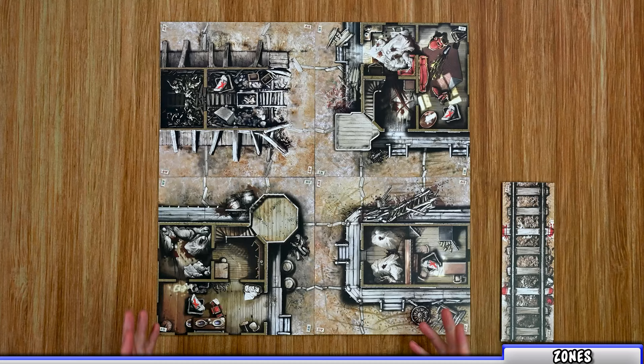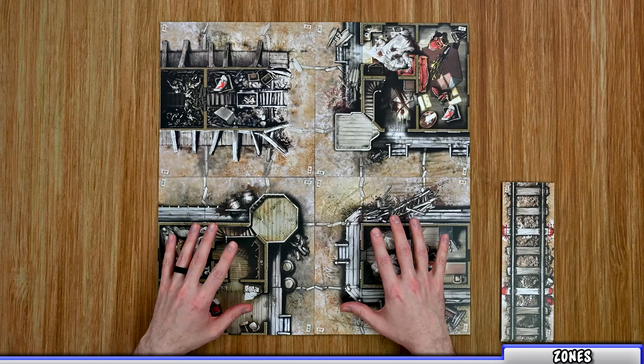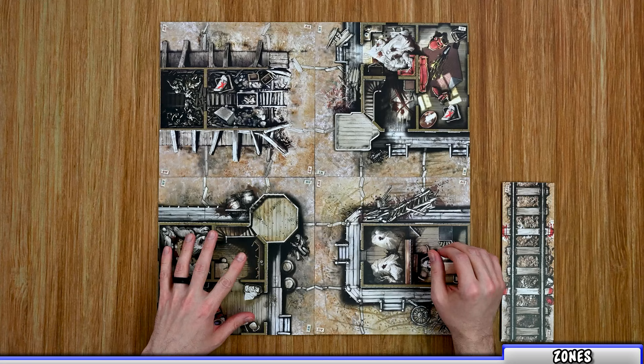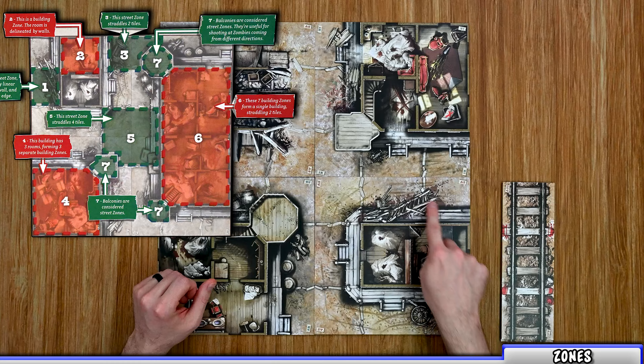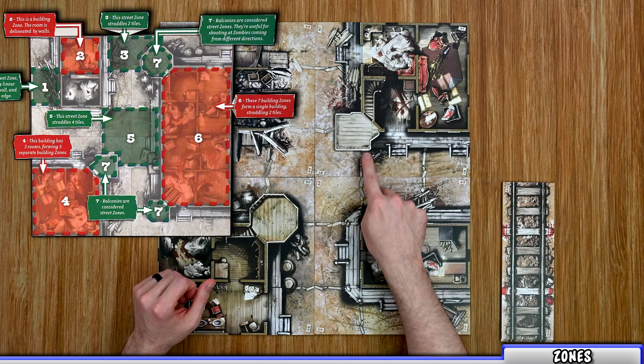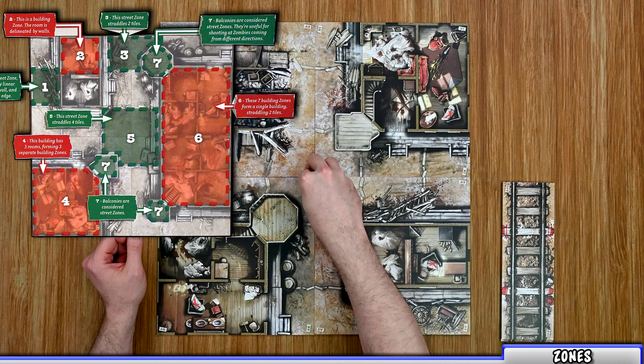Before getting into the game itself, let's cover zones. You'll play on game boards that create different zones — building zones and street zones. Street zones are separated by lines, and as you connect tiles they form one zone. For example, two connected tile spaces make one zone, and another zone is separated by wooden planks. The middle zone can be made up of four different ends forming one zone.